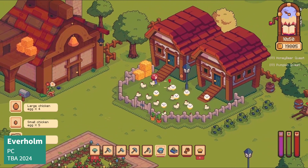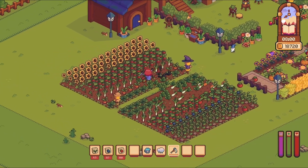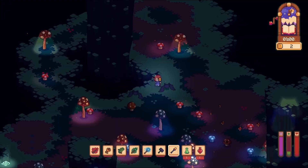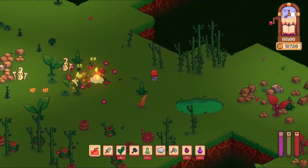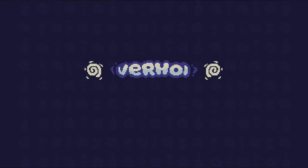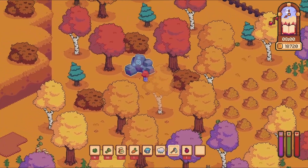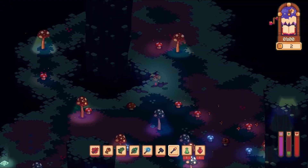Instantly captivating with a beautiful isometric pixel art style, Everholm is an upcoming mystery game. You'll play as Lily, who is magically spirited away to a mysterious island. Her memories have faded, but everyone seems to know her and her quest to find her sister Melanie. She begins to uncover a mysterious truth behind Everholm with the help of a local witch. While the story is a huge focus for the game, the game itself is open-ended, so feel free to take your time and enjoy forming relationships with the inhabitants along the way.